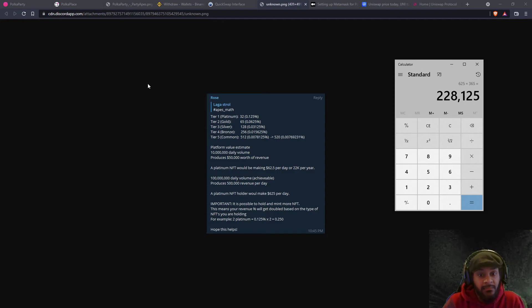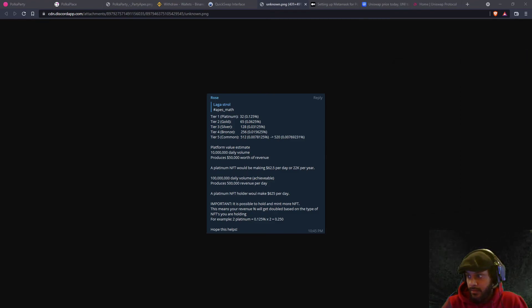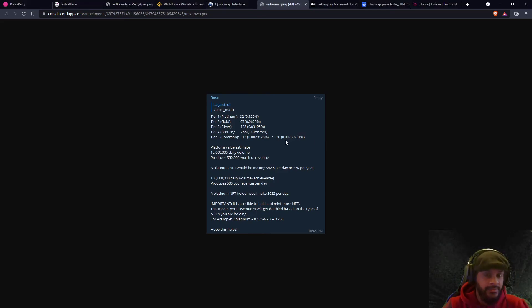With a platinum ape at 100 million daily volume, you would generate approximately $228,000 each year in passive income — in USDC, straight to your MetaMask wallet. Don't sell this NFT; just hold it. They generate lifetime revenues. You basically buy a piece of the company — you hold a percentage of the company, you're an owner.